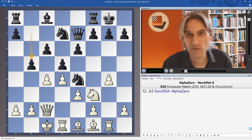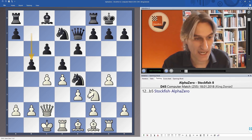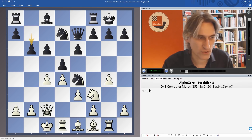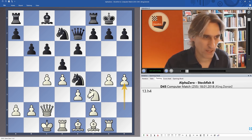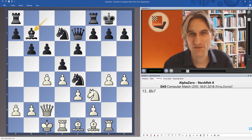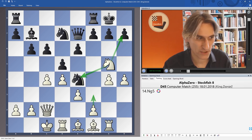You might recall that b5 was played by AlphaZero — this was an attempt to seize the initiative and get the attack straight away. Stockfish played in a much more modest way, playing b6, just preparing to bring the bishop here. But there's obviously no direct attack on white's king position here. H4 from AlphaZero, carrying on on the kingside. And now absolutely typical of AlphaZero's style, it wants to grab the initiative again, so it gives up a pawn with Ng5.